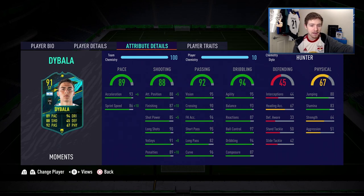Passing looks brilliant — 90 crossing, 95 vision, 95 short passing — absolutely terrific stats. The shooting department is also really solid: a good long shot rating of 90, decent finishing of 87, and a nice shot power of 85, all of which will be boosted by the Hunter chemstyle. The pace looks very nice too — 93 acceleration, which will be boosted to 99 in-game via the Hunter chem, and 86 sprint speed, which will go to 96.